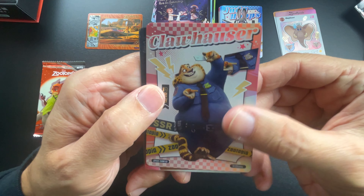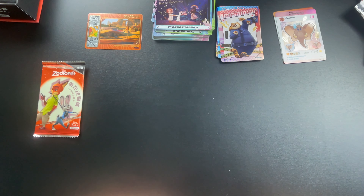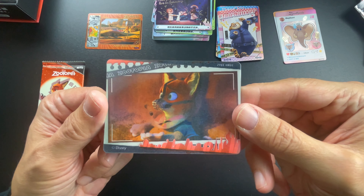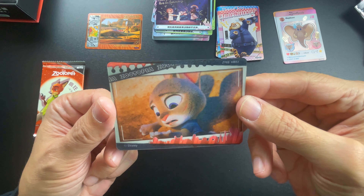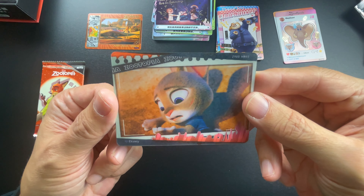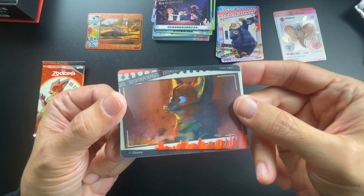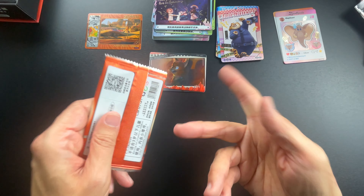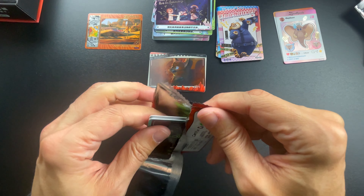Here is the special card — it is a lenticular card. You can see there is the fox with the muzzle on his face, and then Judy Hopps. So that's cool. At least you're getting one holographic special card — hopefully we get more than one.